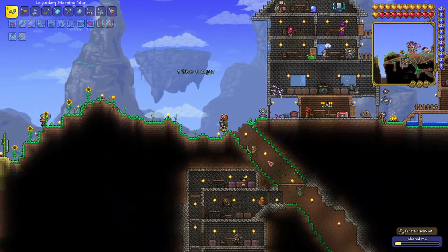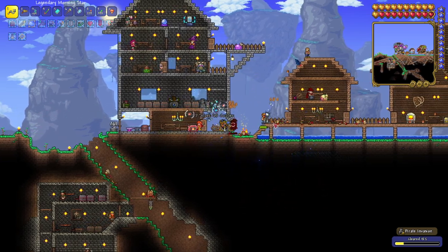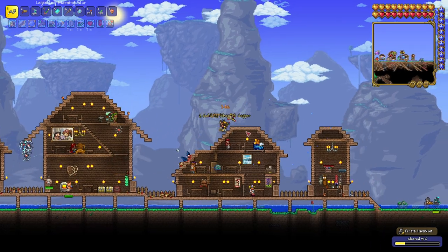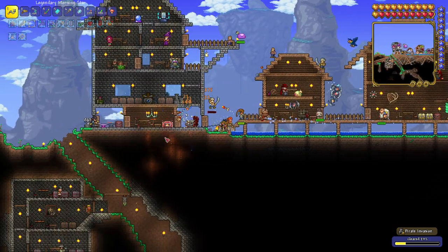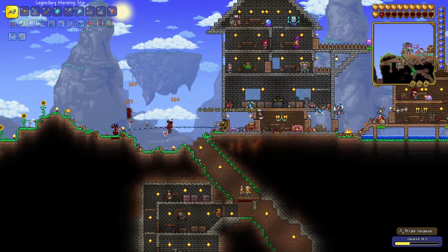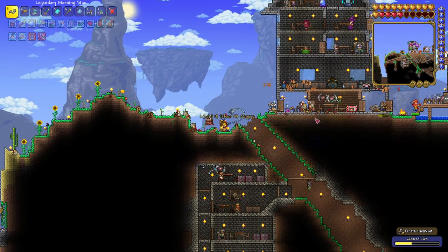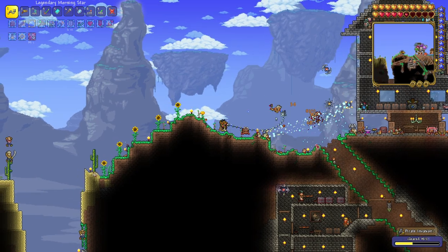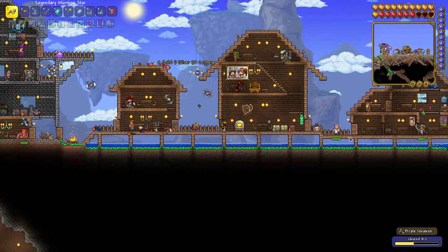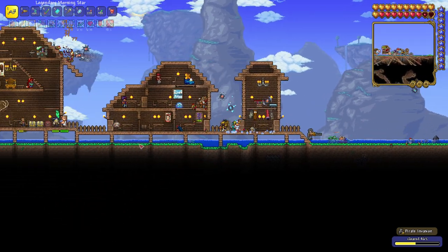I wonder if these guys steal things? Because I see them wearing like sacks on their back — they maybe go through my chests and steal things. Although I assume if that was the case they would drop that stuff after I kill them. This guy is actually tough, but not too tough since I have my whip. I'm taking a lot of unnecessary damage, just pop a health potion. Not the perfect time for a phone call. Let's continue the invasion — so far it seems simple. Not too sure if any sort of a boss will show. They're very persistent at attacking my NPCs though.